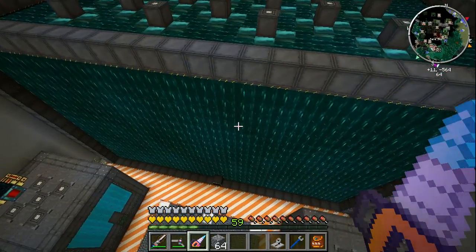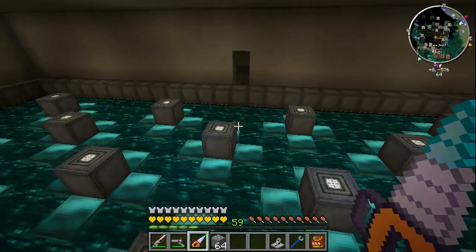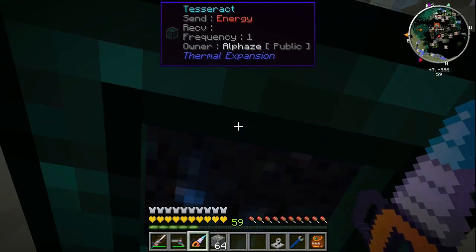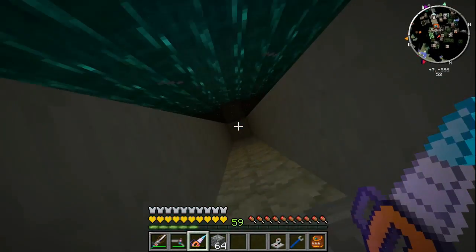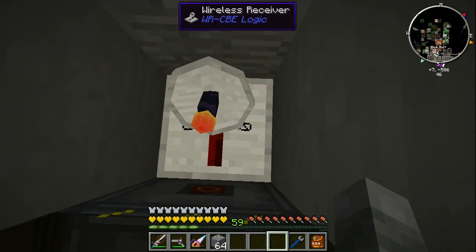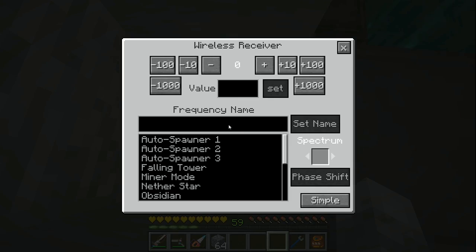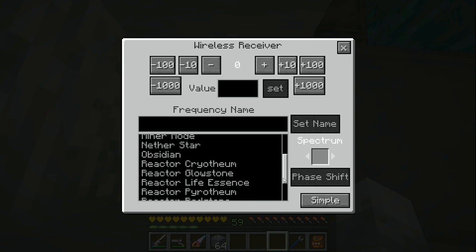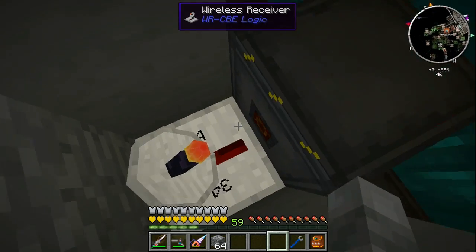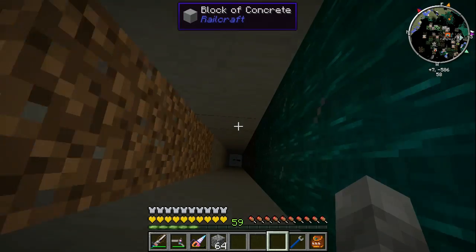I got the reactor filled up with resin ender - it took a little longer than it probably should have. I have a Tesseract off of the power port right there, which is just going to take all the power since a Tesseract can transmit infinite energy. I'm going to put the wireless receiver here to control the reactor with our button - this one is reactor resident.